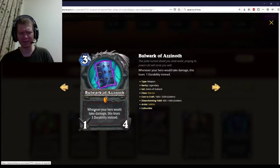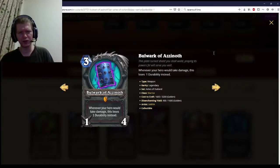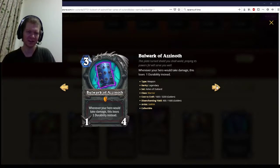Bulwark of Azzinoth — whenever your hero would take damage, this loses one durability instead. In theory, if you block three damage four times, that's a three-mana heal for twelve, and that would be pretty mediocre. So yeah, this is a one-star card. It's just healing, and it's not really good healing, and it's not something you can use until very, very specifically late in the game. It's like Ice Block and Healing Touch together — nah.